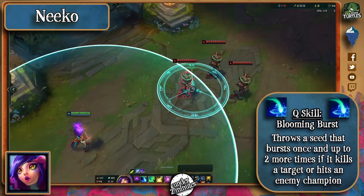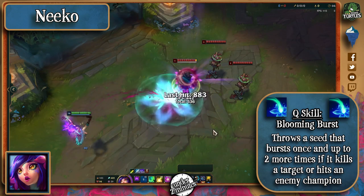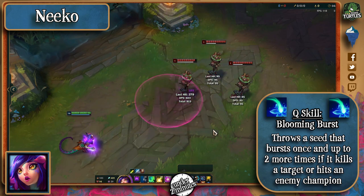Her Q makes her throw a seed at a target location that can burst up to three times. It keeps bursting after the first one if it either kills an enemy or strikes an enemy champion or large monster.